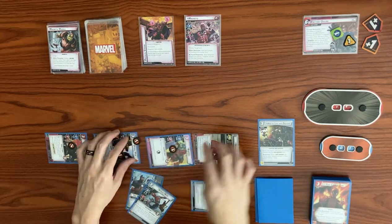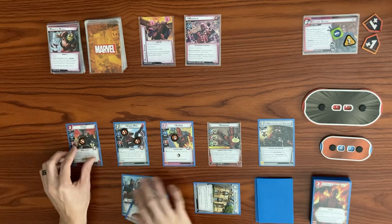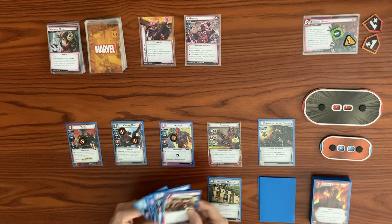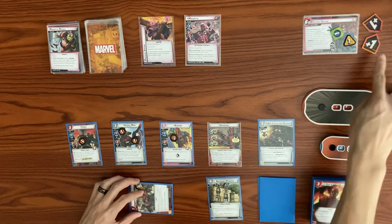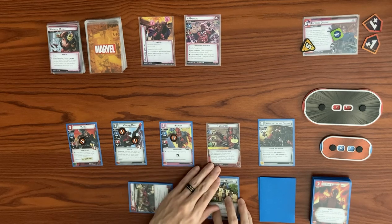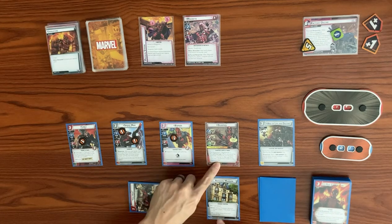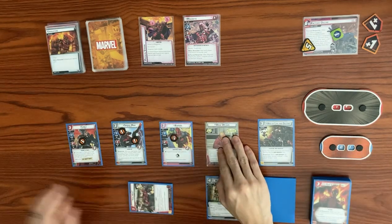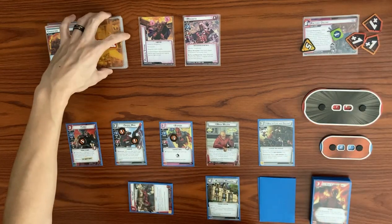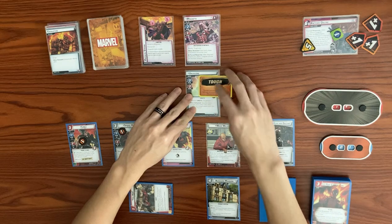Let's ready back up and draw back up to hand size. Magneto's turn: he's adding one, two, three, four threat to the main scheme, going up to five. He's going to attack us — let's take the attack. He's hitting with a base of three plus a boost of two; when we will be defeated, we set hit points to one, flip back to Wade Wilson, and play a permanent Celebration Token. Magneto deals us one face-down encounter card: a minion with Toughness; when she's defeated, give the villain a Tough status card.